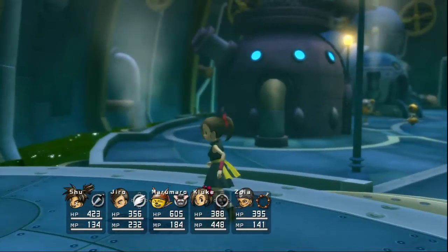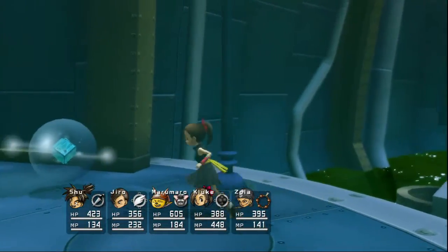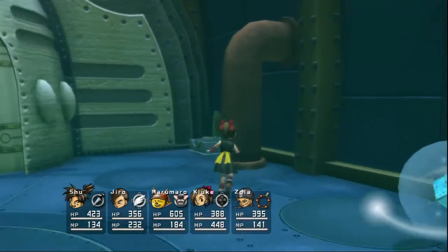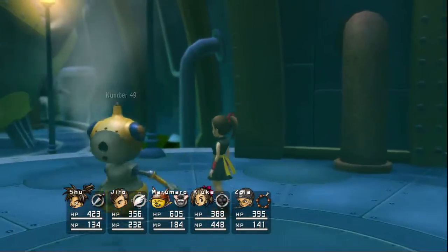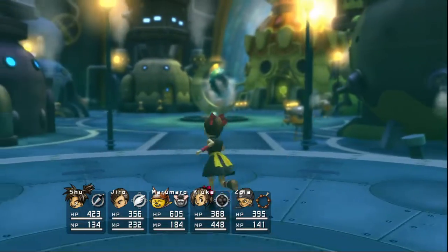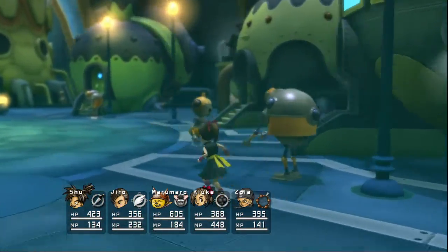So now we can go ahead and get all the Blue Barriers in the game, I think. If not all of them, at least most of them. We might be missing one, but for the most part we can get most of them. And now there's going to be some extra robots — these guys are pretty funny, watch.